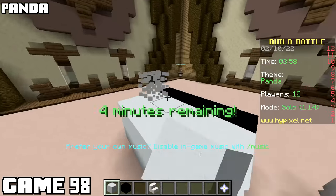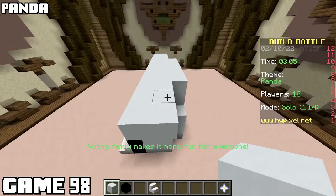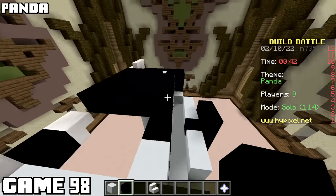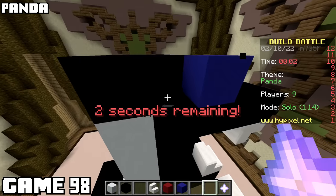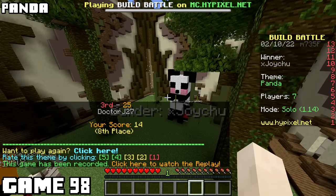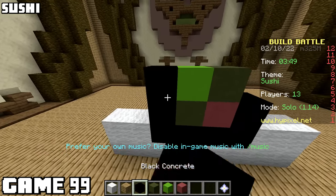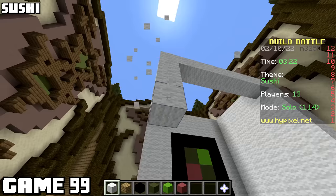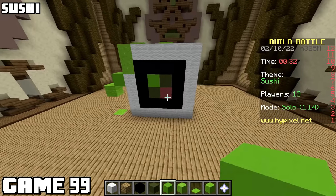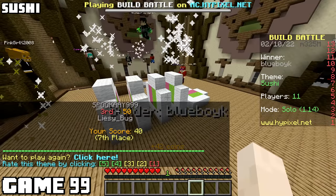Game ninety-eight, the theme was panda. Pandas are multiple colors, and after two minutes I barely had legs. I got the body done, and now I have a minute to do the most important part - the head. I got close, but didn't finish. It's a one-eyed panda. Maybe they'll think it's supposed to be that way. I came in dead last - I didn't have to make it so big. Game ninety-nine was sushi, and look at me actually trying to make some sushi. I probably would have done better if I made a fish and put a knife in it. I don't eat a lot of sushi, and honestly it doesn't look good. The judges didn't think so either. I tried, and that's kind of what art's all about.